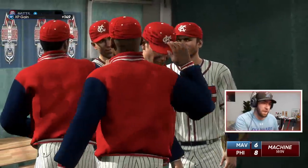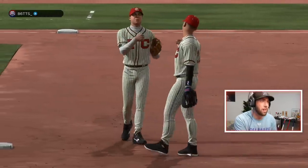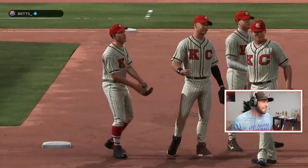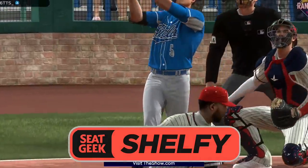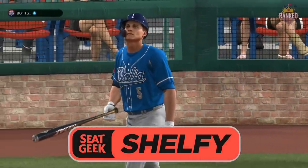A 30-3 ranked record with the full-blown toxic cap throwing submarine 100-mile-per-hour blitz balls? What a game. Use that SeatGeek code 'shelfy' — 20 bucks off your tickets. Go to the game, enjoy the game. I'll see y'all.